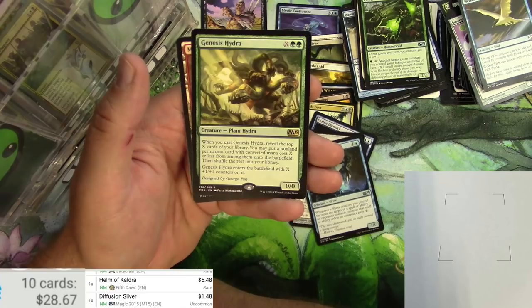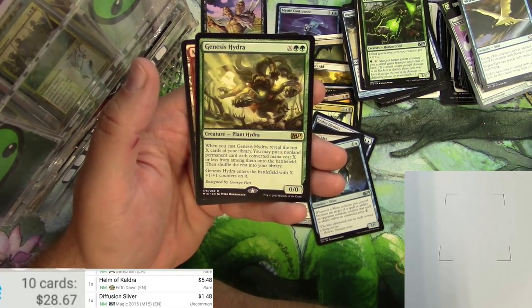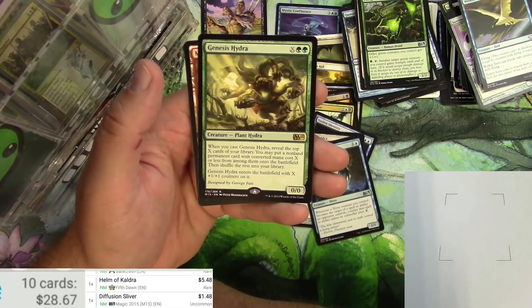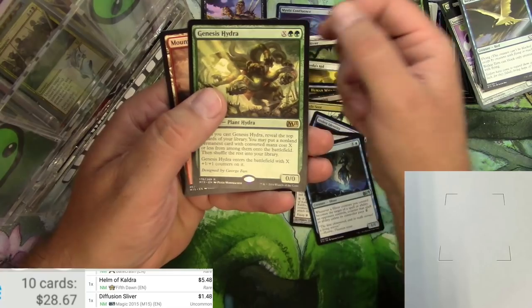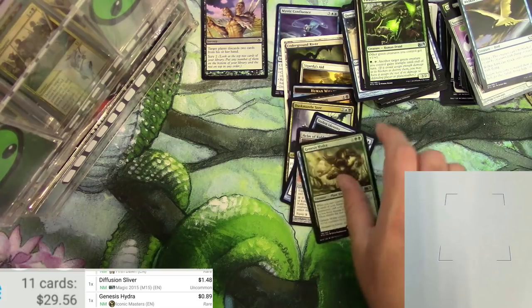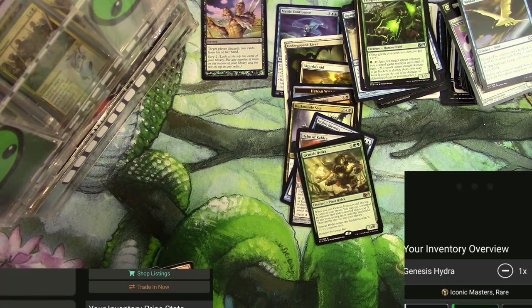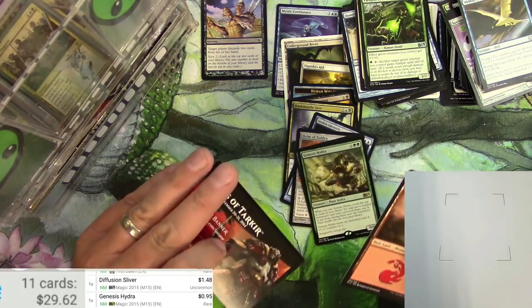reveal the top X cards in your library. You may put a non-land permanent card with converted mana cost X or less from among them onto the battlefield, then shuffle the rest into your library. Genesis Hydra enters the battlefield with X +1/+1 counters on it. Hydras have come back in style a bit — apparently not this one. It's a different version, I imagine it's about the same: 95 cents.